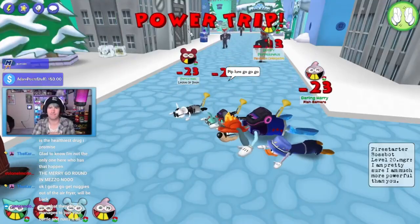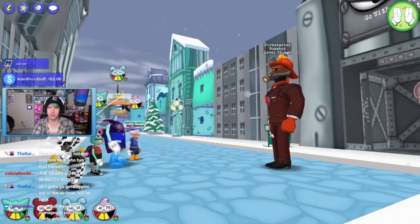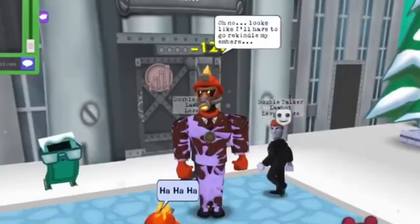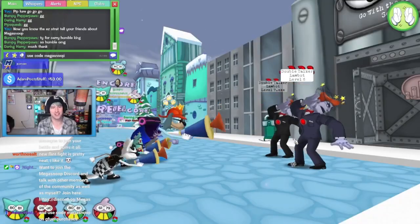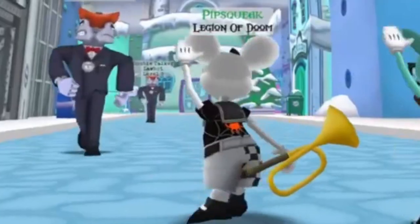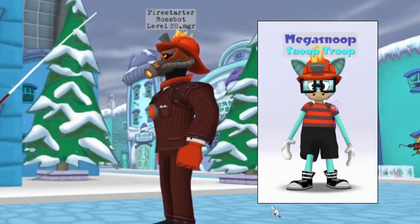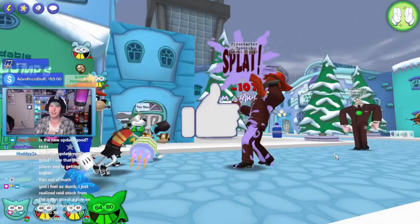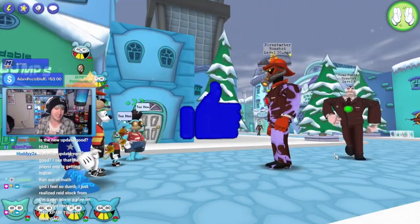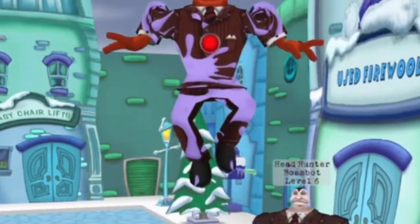Turn 6: once all the cogs are cleared, just like turn 3, lure triple throw him. If all the previous gags up to this point have hit, this should result in defeating the Firestarter. And if it doesn't, you're close enough to win the next turn. Once he's gone, take out the remaining cogs and you've won! I've already run a dozen or so Firestarters this way and picked up the hat, so hopefully this makes the fight a little easier for you. Leave a like if you'd like to see more of these guides, especially with the new changes from 1.4, and I'll see you guys in the next one.